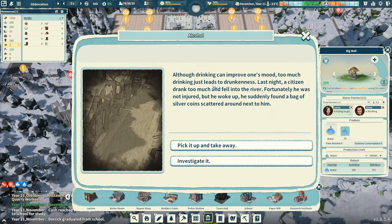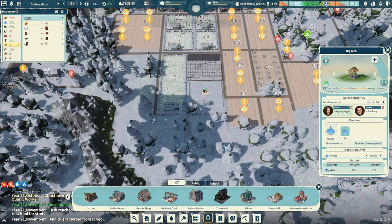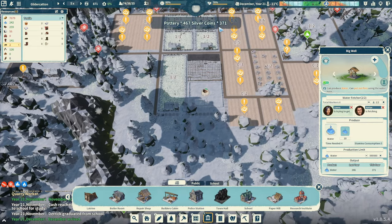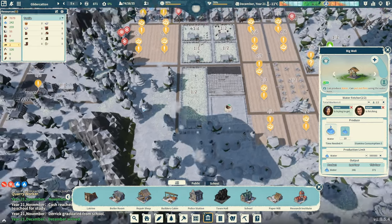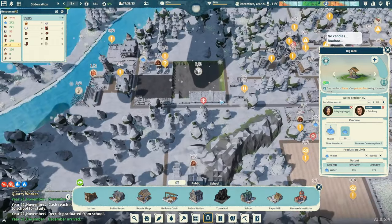Although drinking can improve one's mood, too much drinking leads to drunkenness. Last night a citizen drank too much and fell into the river. Fortunately he was not injured, but he woke up and found a bag of silver coins scattered around next to him. Investigate it — they investigated along the river and discovered a bunch of goods floating, some of which had been damaged. Pick up only the ones that can be used. Let's see what we get: pottery 467 and we got some silver coins.